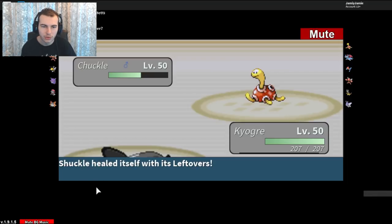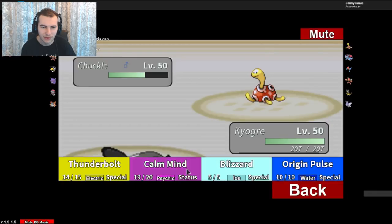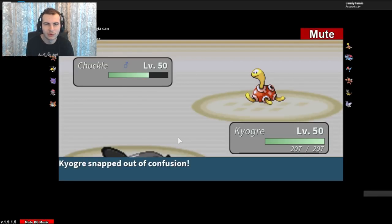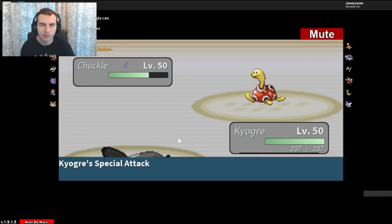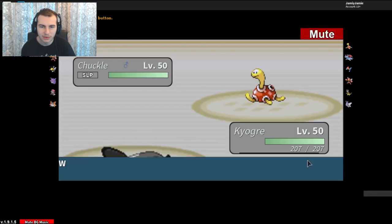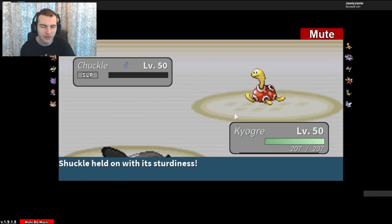It's a double-team Chuckle - okay, interesting. If you want to max out my attack, sure, but I'm not a physical attacker anyway. Let's go for a few Calm Minds. He's just going to go for the double-teams, which is a scummy tactic. We should be able to one-hit KO after a few Calm Mines since I don't think Chuckle can do a lot of damage if I start boosting - it's probably a physical attacker. Three Calm Mines should be enough. I think we broke out of confusion - Origin Pulse, just going to hit it. One-hit KO - Chuckle, don't care about your double-teams at all.